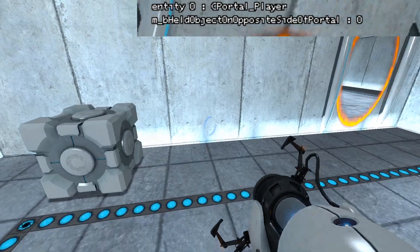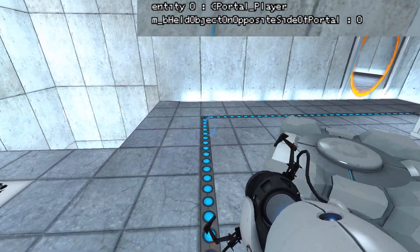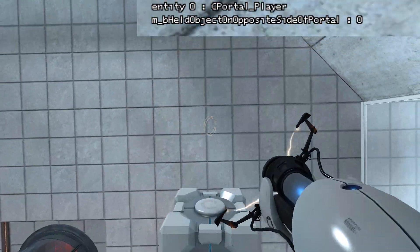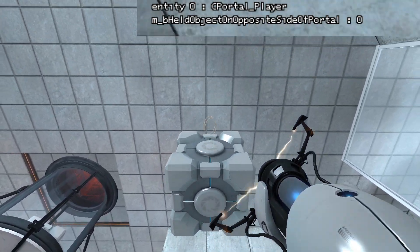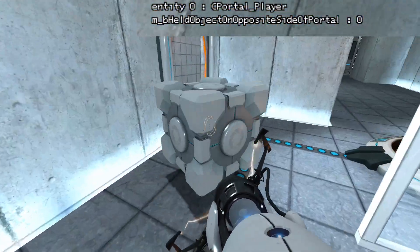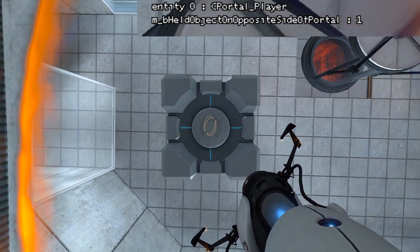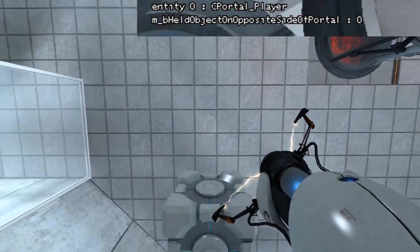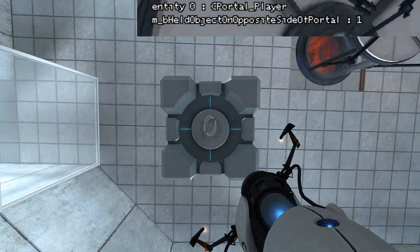One more interesting thing that Bill mentioned — which I'd never noticed, and this actually came in handy later with a video I recently made — is if you try to hold any entity above your head, you can't look directly up. It's going to stop sort of there — it goes up, up, up, up, and then hits some sort of ceiling. But if you get a floor portal and put the cube through it, it can go directly up. So I'm holding it on the opposite side.